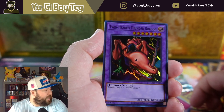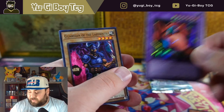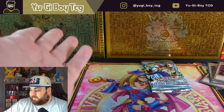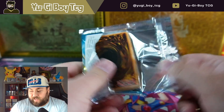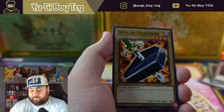Twin Headed Thunder Dragon — very, very cool. That is just such a good-looking card. The hits have been really good today, and this is not normal — I've seen a lot of mini boxes where there won't even be one hit in the whole box, so we're having very good luck.